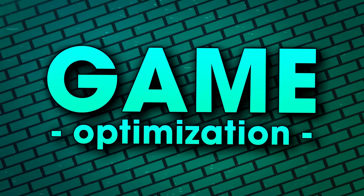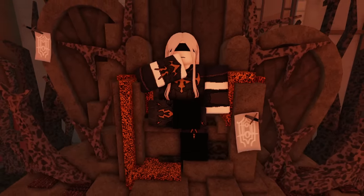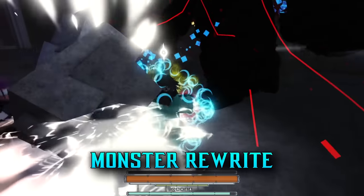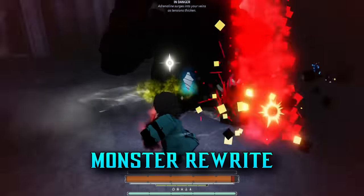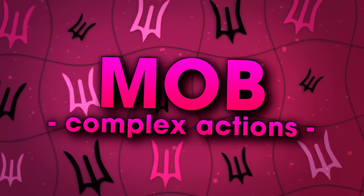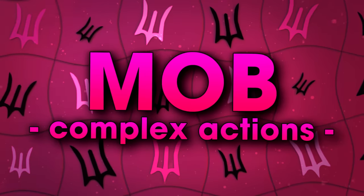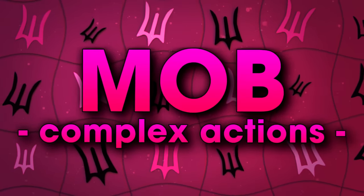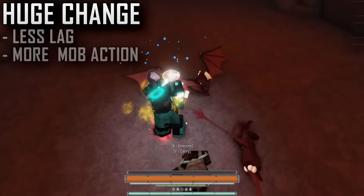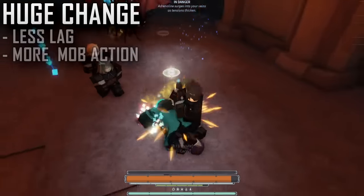Next up we got some awesome performance changes. Whether you have a lower-end PC or a good one, every single monster works better after this update. A huge optimization improvement has been added, essentially rewriting the code of every single enemy in Deepwoken. This change allows mobs to become multi-threaded, letting them perform more complex actions while running parallel to server functions — in short, extremely less lag with monsters and enemies even when there's a ton of them. Hell mode might even be doable without any lag.